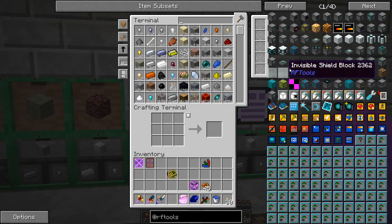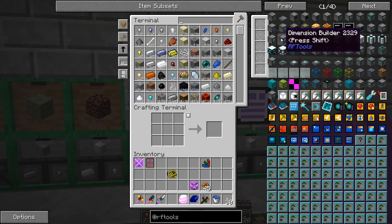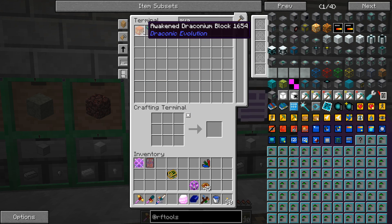Now that we have that terrasteel, I want to look at making this dimension builder. It's going to require a lot of awakened draconium. I've killed the Ender Dragon four more times since last episode — I wanted to make sure we had plenty for the dimension builder, and then if we're going to make tools I want a little extra. I still don't think that's going to be enough; we're going to have to defeat that dragon a few more times.